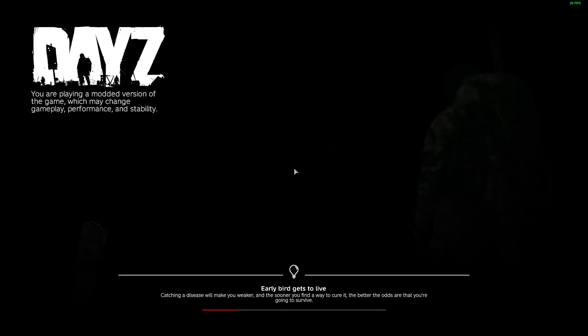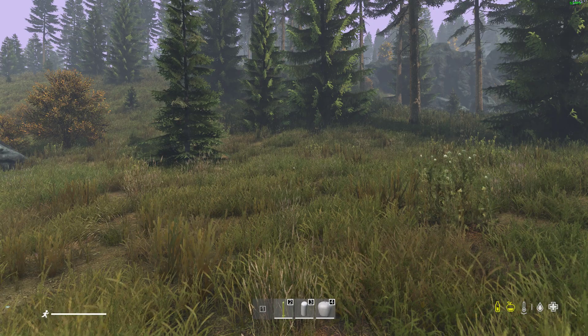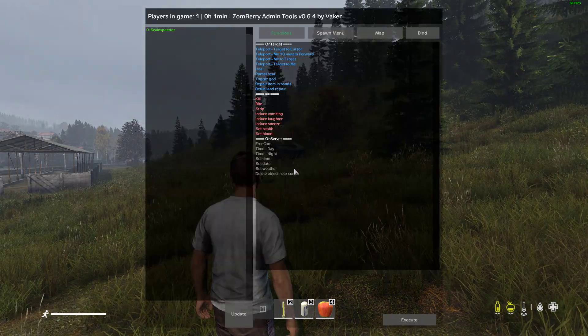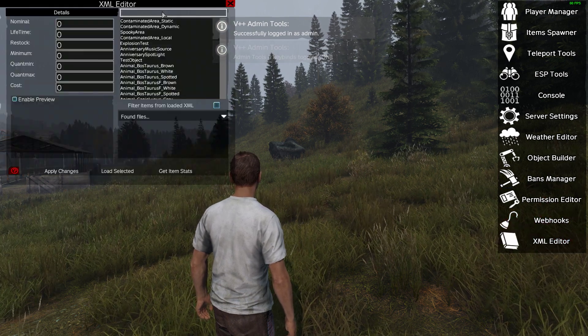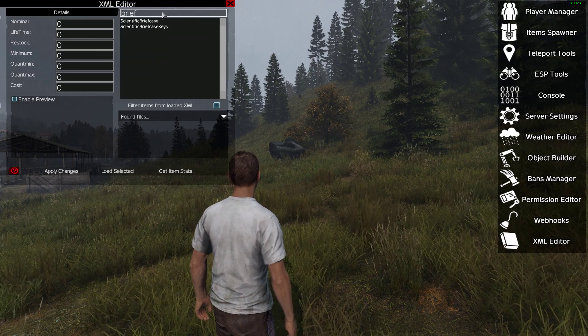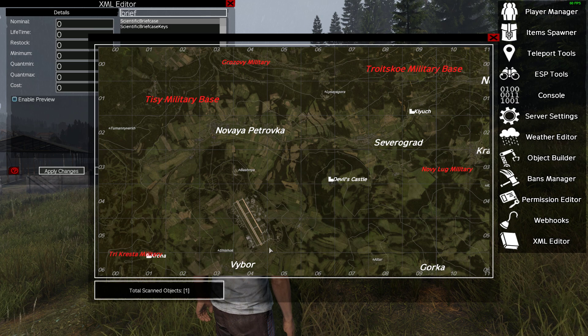It doesn't simulate everything — specifically it won't simulate a laggy connection, which matters for some mods — but for all intents and purposes it's very good. In-game, press O to toggle god mode, then bring up the Vanilla++ admin panel, go to the XML editor, and search for 'brief'. There's the scientific briefcase — get item stats — there should be one. Let's find where it is on the map.